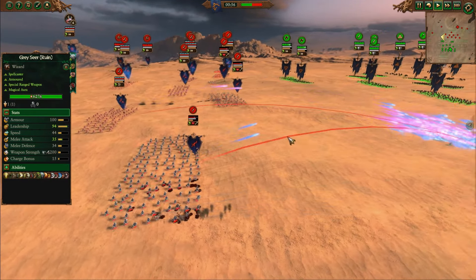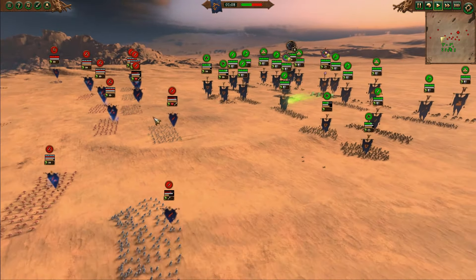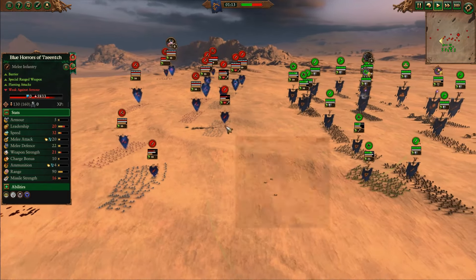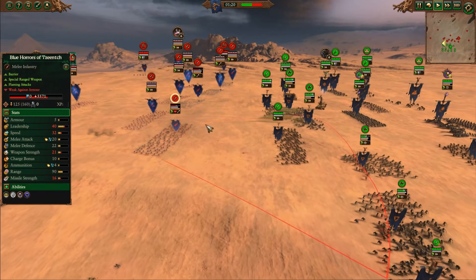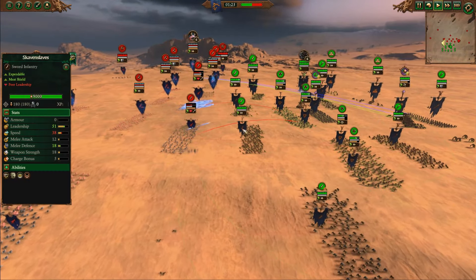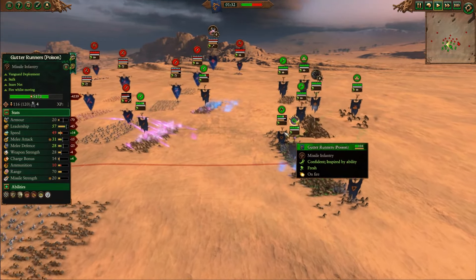Gutter Runners getting into a bit of a skirmish fight, but the Horrors of Tzeentch will win that — since they have more models, do more damage, bypass physical resistance, and have those barriers to prevent the first volleys from doing very much. Gutter Runners aren't just going to fall back, but they really don't want to be skirmishing with Blue and Pink Horrors. Skaven, realizing all the enemy infantry is hybrid ranged, do realize they need to get aggressive and fast.